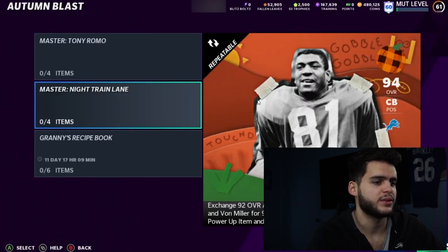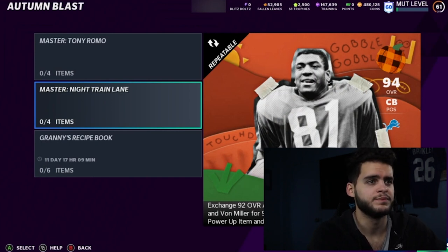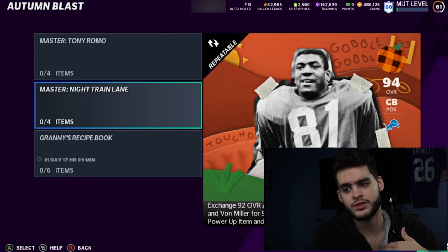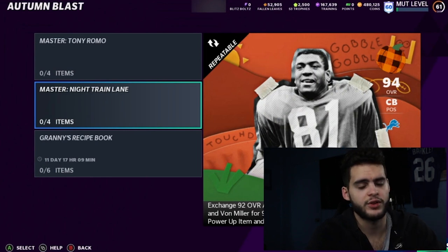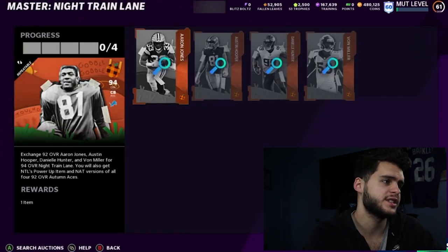For the master Night Train Lane set, you get all four automation players back, so I'm probably gonna do this set. I'll start Von Miller and Neil Hunter, then get Night Train Lane — seems like a really good set. I'll need to do my solos first to get the free automation and then go ahead and do that. So far the reveal is looking super solid.